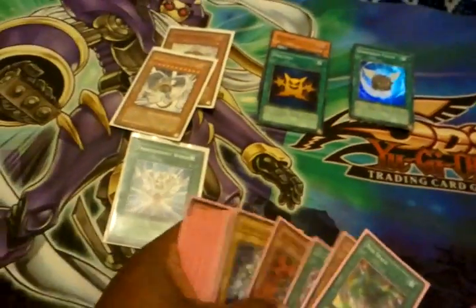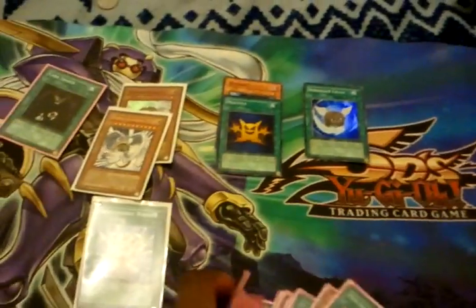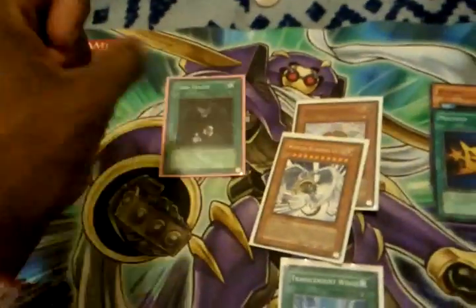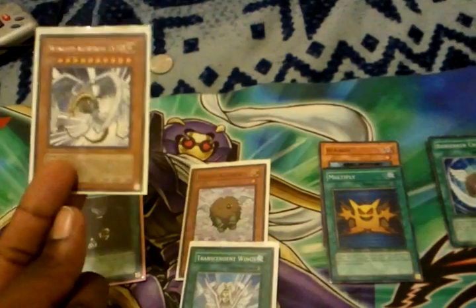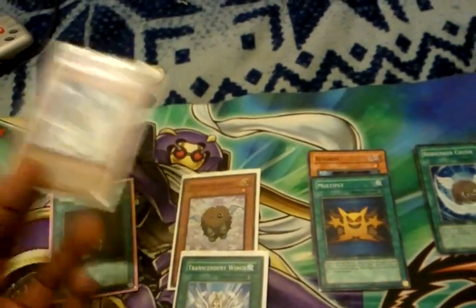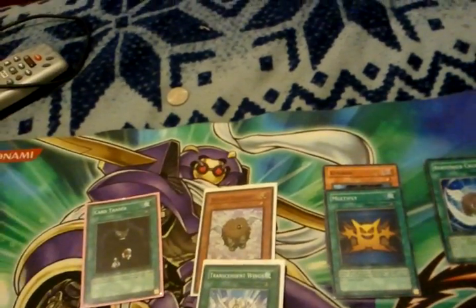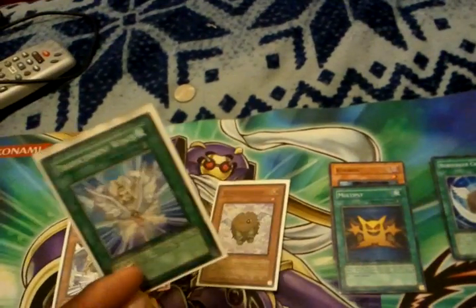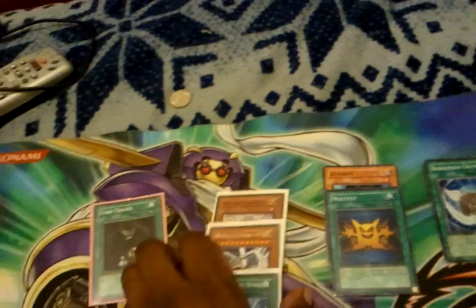There's a card that's really underrated that I don't see in a lot of decks — hang on a sec, where is it — Card Trader. It's underrated because Transcending Wings is a dead draw; it's powerful but it's a dead draw. So maybe run it in two and keep a Card Trader in the deck, so if you draw it you can shuffle it right back in and get something else you need.